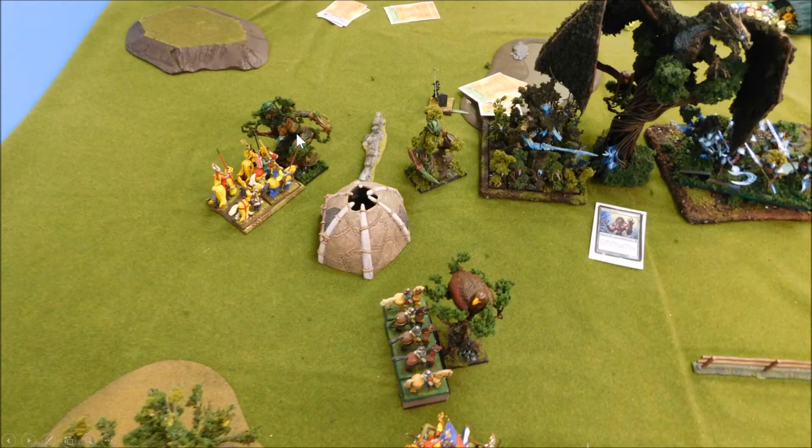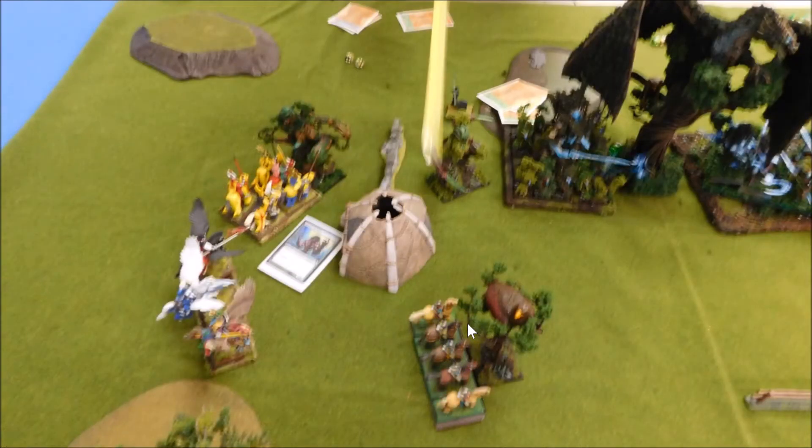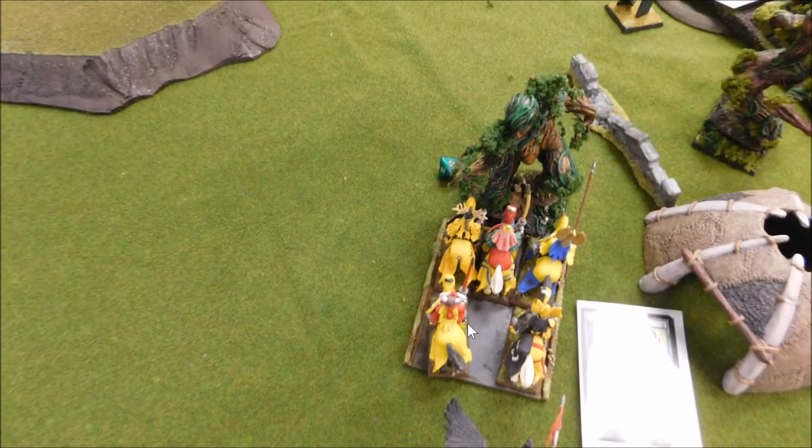Moving on to turn two. The wounded tree father managed to get a wound back — he's up to two wounds now, thanks to druidism on the matriarchs and the Oak Throne spells. So I've charged into him, hoping to put two more wounds on him on the charge and get rid of him. The yeoman came into the side of the eagle — I didn't want to tie up a unit with it and I didn't want that thing left free.